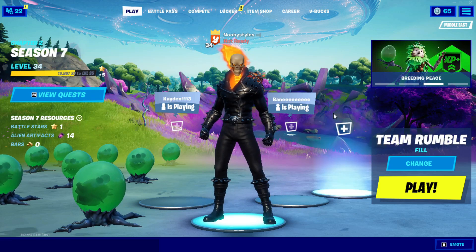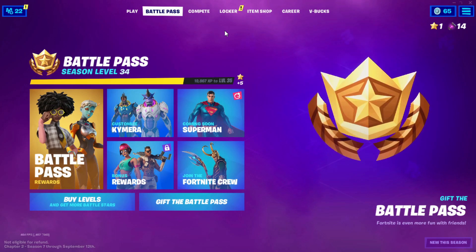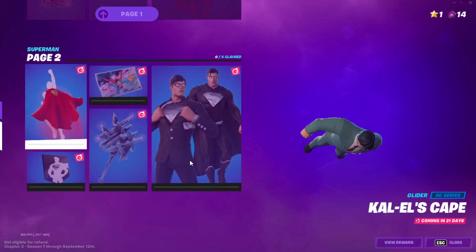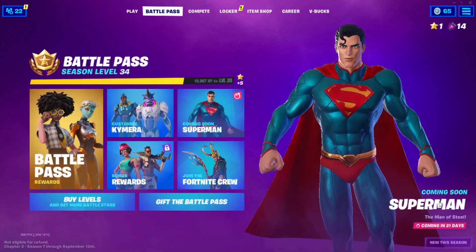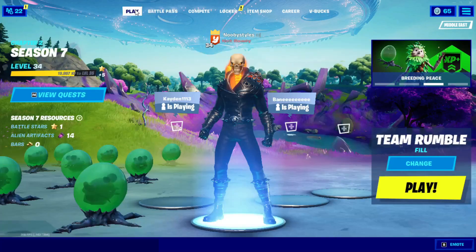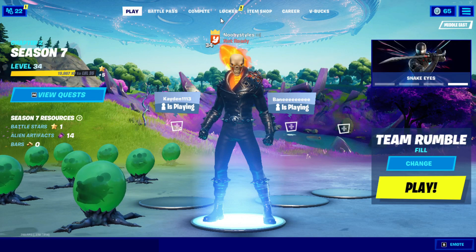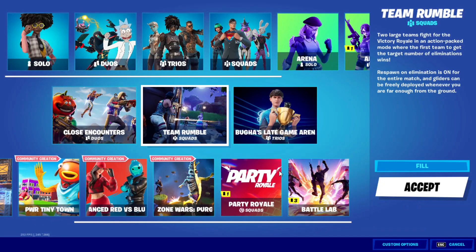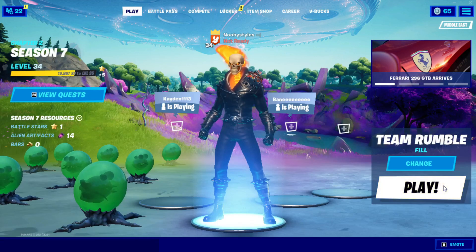After you do that, go ahead and go to Power Pass. When you're in Power Pass, go into the Superman section and click on every single Superman reward. After that, go into Play and go to Change, then go into any LTM you like — I'm gonna go into Team Rumble.